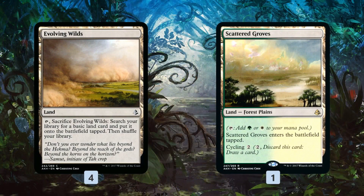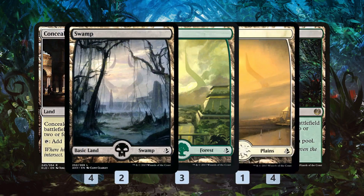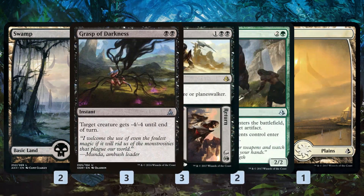As far as the mana base, we have some lands that help turn on Delirium. Evolving Wilds we can sacrifice to get it in the graveyard while fixing our mana, and Scattered Groves which we can cycle away. Otherwise, a bunch of Fastlands — Concealed Courtyard and Blooming Marsh — and some basic lands to tutor up with our Traverse the Ulvenwalds and Renegade Maps. Only 19 lands, so super light, but it's kind of like 27 when you consider the eight one-mana ways we have to find a land.